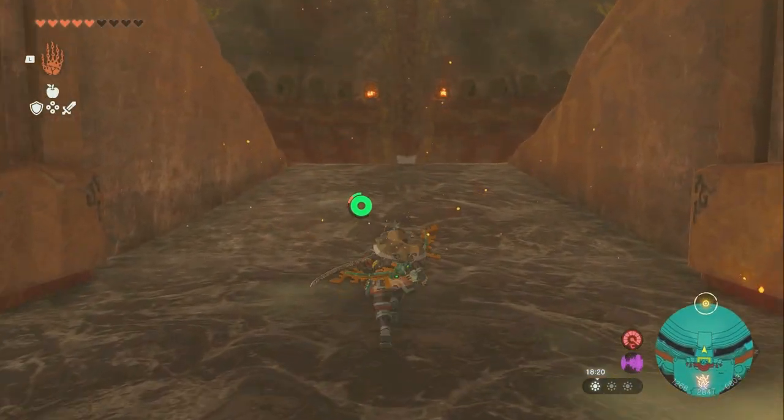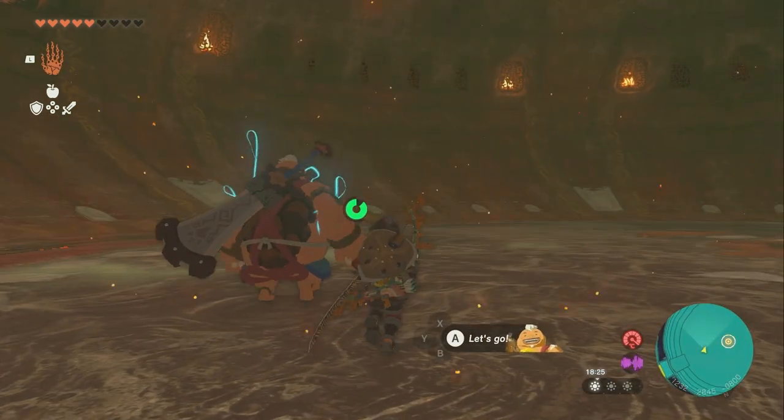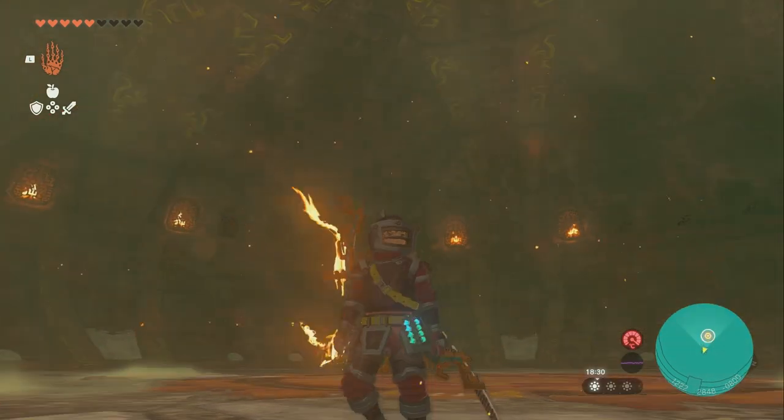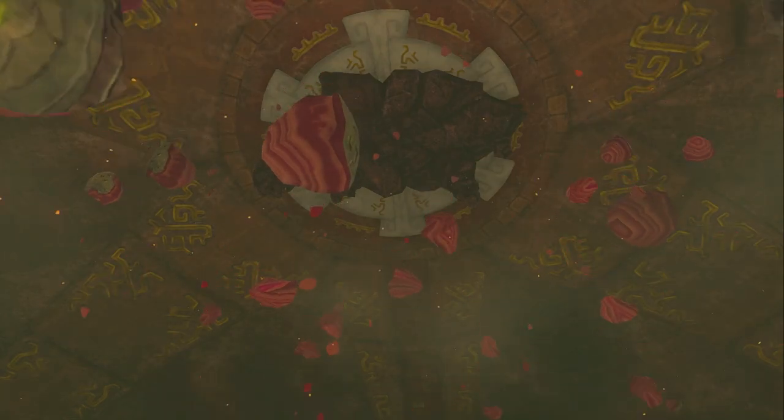Once you go into this room, you can grab him — this room is circular, so you can shoot him anywhere and he'll wrap around like that. Hit the rock, and that will initiate the boss fight.